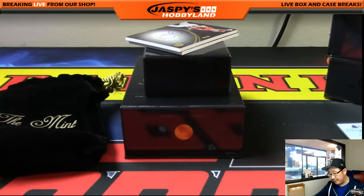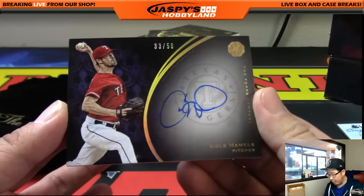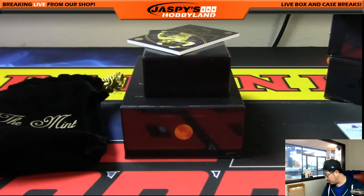Number 50 — this is out of 50. It's Cole Hamels out of 50. Top 50 have a chance, and it'll go to number 33. 33 out of 50, Cole Hamels — nice on-card autograph. Jeff Hensley with that one as well, number 33. Nice one, Jeff.